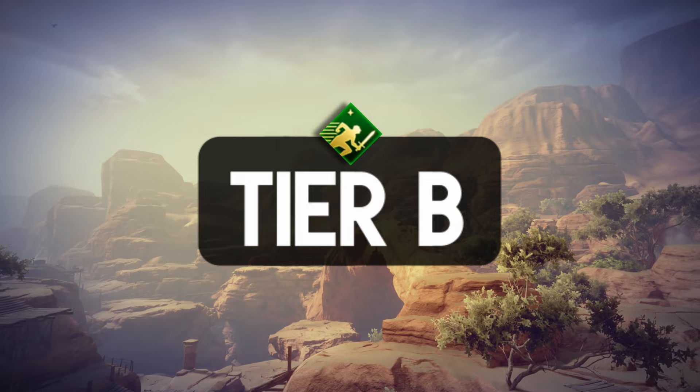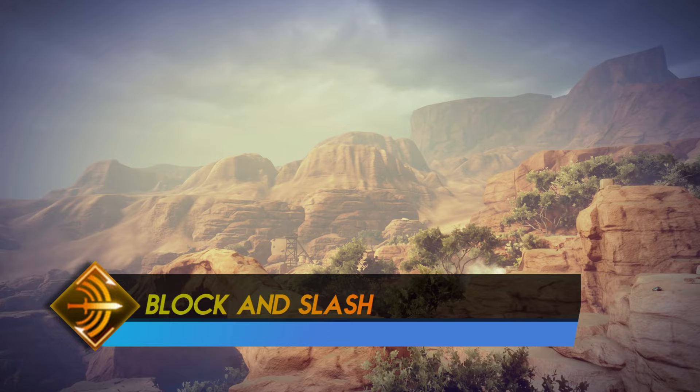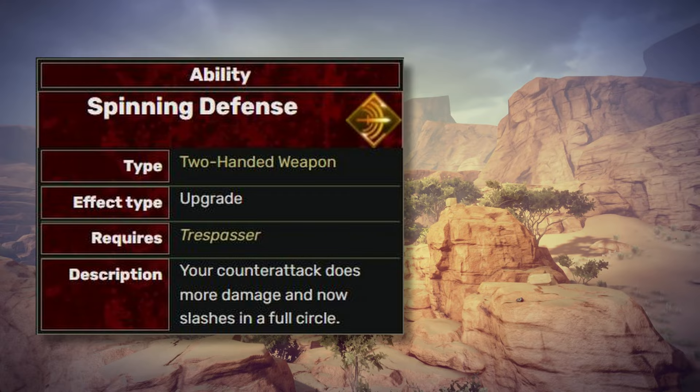I think Block and Slash is an underrated ability. It's got decent damage and AoE effects if you choose Spinning Defense, although it only works against enemies with melee attacks and you need to block at the right timing. I'll say it's on the tier B list.